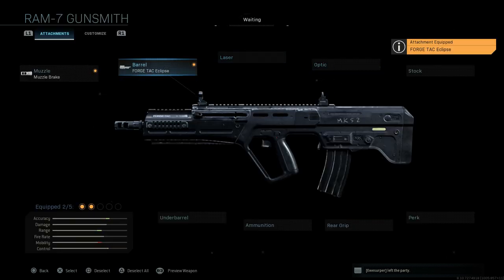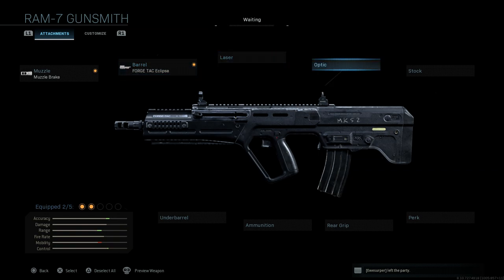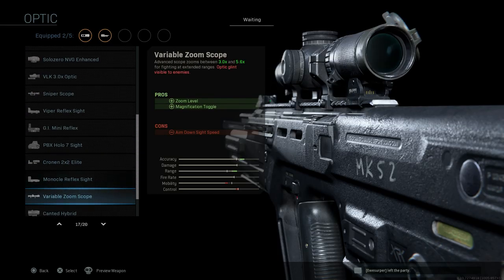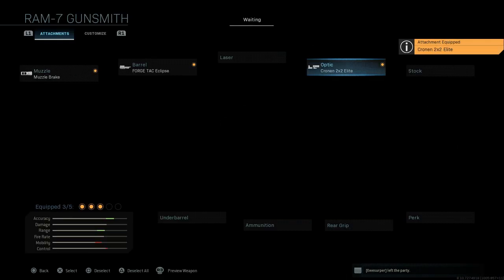We're going to skip the laser. For the optic, we're going to go with the Cronin 2x2 Elite. This is an advanced optic specific to the C-TAR — you won't see this on any other weapon in the game. It's a 4x zoom, so it helps with zoom level, with the con being ADS speed. The Tavor models come with the EMI Pro 21 integral sights, so this is essentially a hybrid of that, representing the IWI Tavor variant.